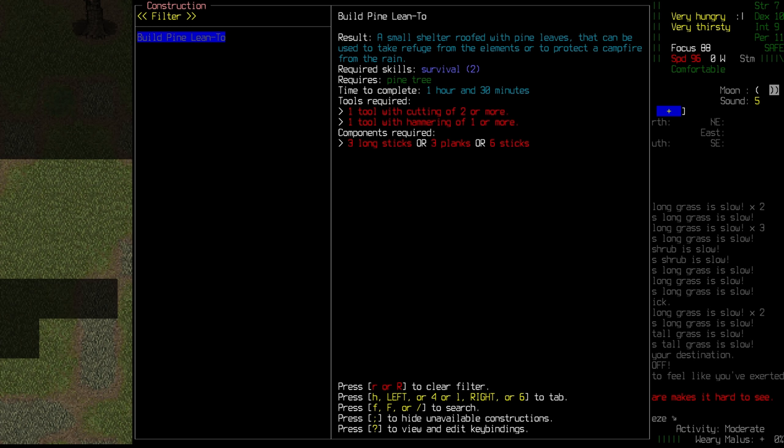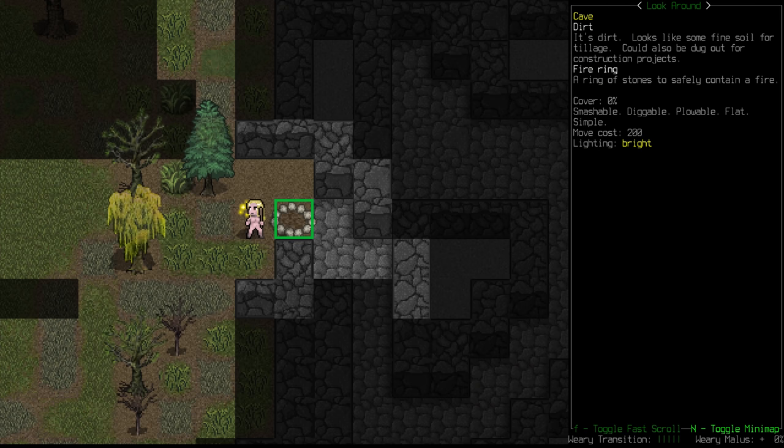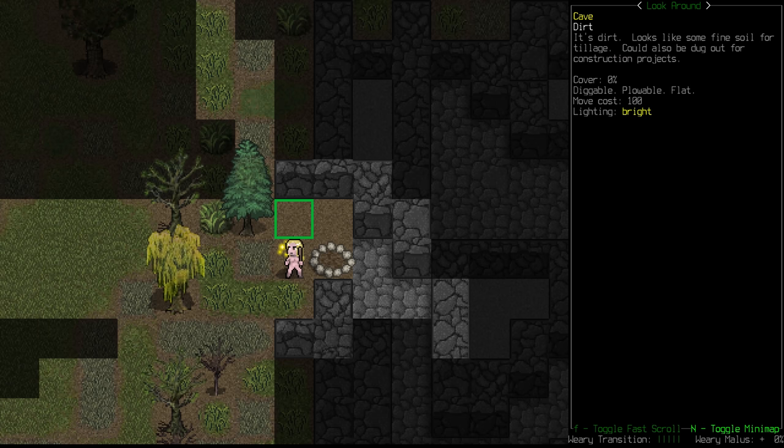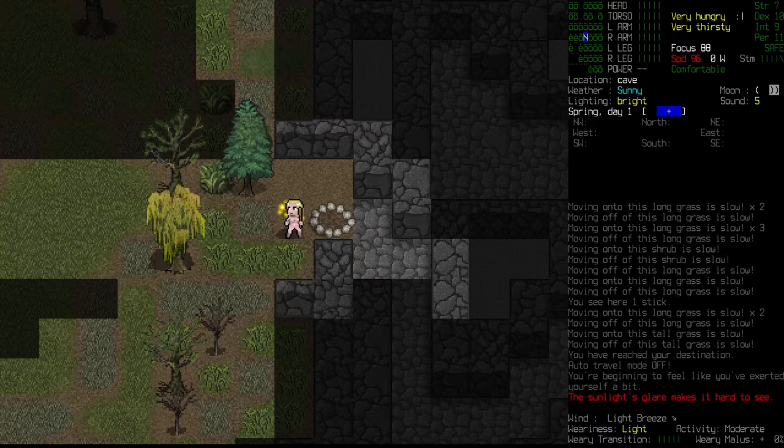There are always new additions to Cataclysm, and this is one that I haven't seen before. We just need some long sticks, a cutting tool, and hammering - which is just a rock. So that's something we can definitely build. We're probably going to need to take this fire ring apart and shift it over towards here, because this little lean-to is just going to be underneath this pine tree. That is something we 100% want to try and get done.